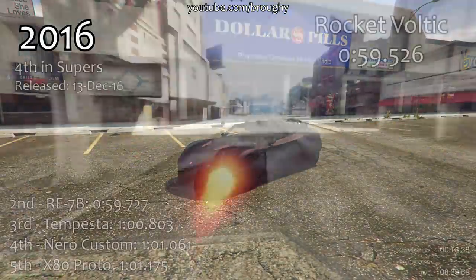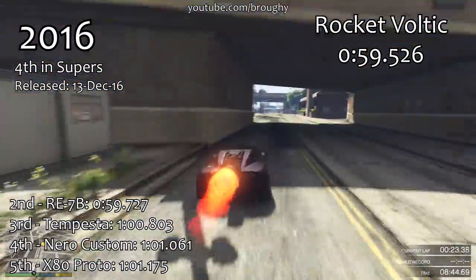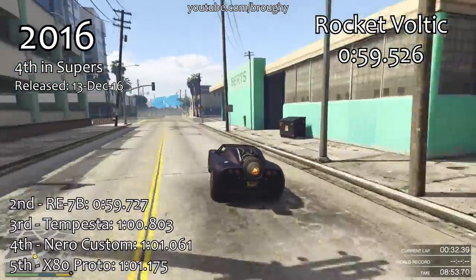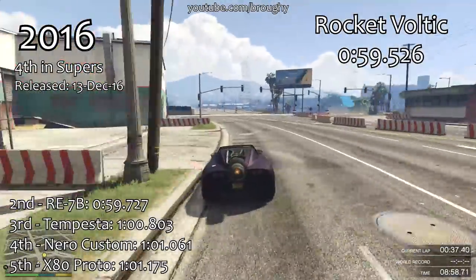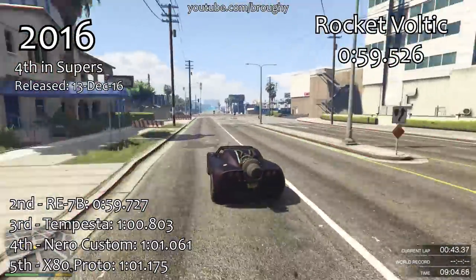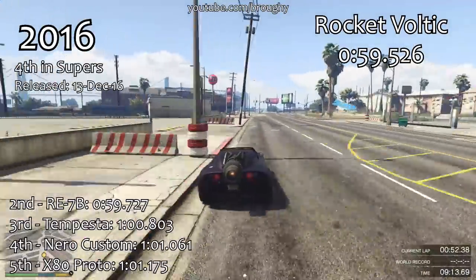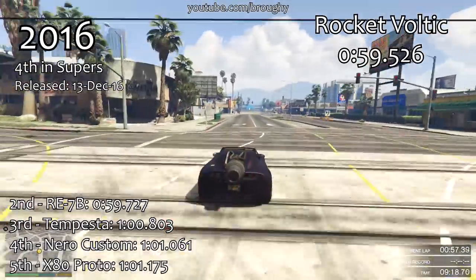2016 is where we saw some big changes on a number of fronts. We got the introduction of rocket powered vehicles with the Rocket Voltic, which is the first one on this list, but we also got downforce cars such as the RE7B. We also got a lot of very quick non-downforce vehicles like the Tempesta, the Nero Custom, and the X80 Proto, which were all reasonably well balanced within what was becoming a much bigger supercars class. I would say that 2016 was probably one of the best years for car releases overall.